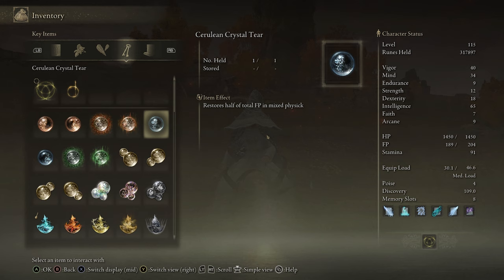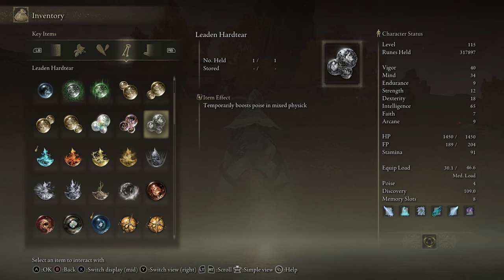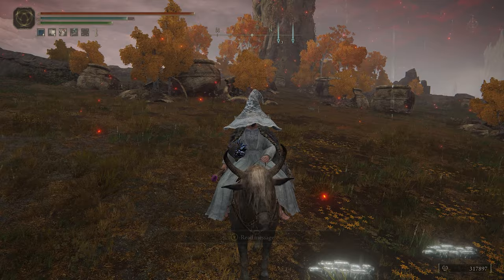First two crystal tears up are the Cerulean Crystal Tear, which restores half of your FP on use, and then the Ruptured Crystal Tear, which causes you to explode after about three seconds. That does holy damage, and it hurts both you and enemies around you, so be careful with that. That effect does stack, so you can make it even stronger, and the holy damage can be buffed by talismans and other spells. Both have second spawn locations shown later in the video.